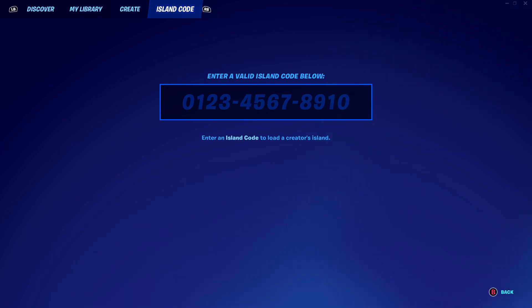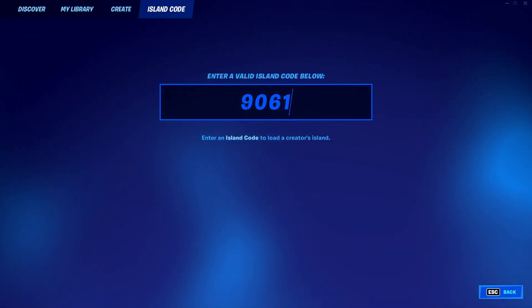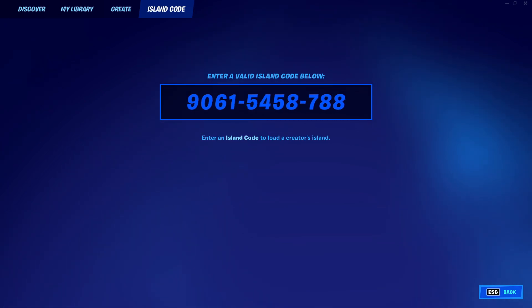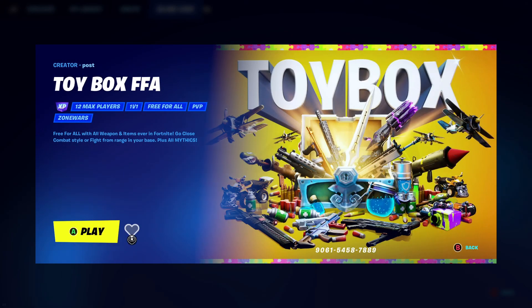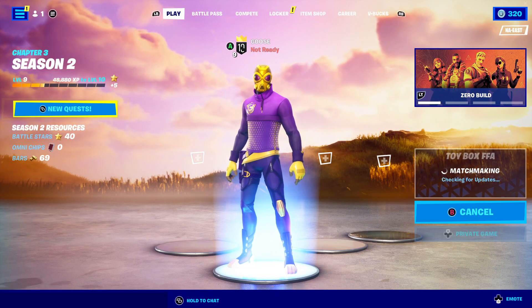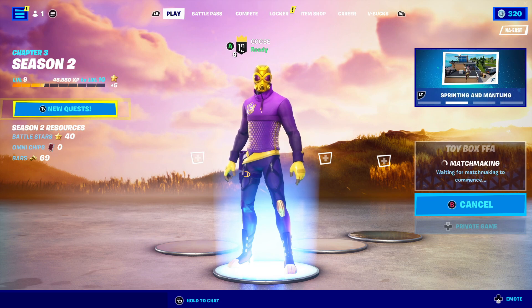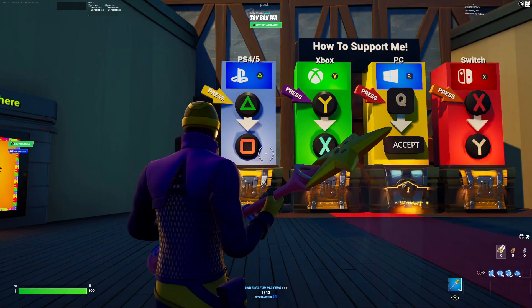To start off this glitch, go over to your island codes and type in the code which is 9061-5458-7889. Once you put this in, type v33 and hit enter. When you enter this map it should pop up — hit play when you're ready. Make sure that in the bottom right it says private game and not public game, because if it's a public game people will be killing you, getting in your way, and in some cases taking your XP.